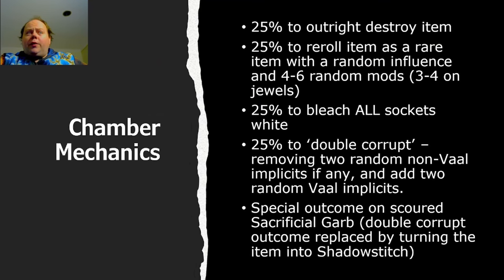So firstly, a quick recap of the corruption chamber mechanics. You'll need to spawn this by using a number of Alva missions in order to create a temple that has a Locus of Corruption in it, which is a tier three version of the corruption chamber. You're not always going to be able to do this every time, but you will get them occasionally. The corruption chamber when used on an item has a 25% chance to outright destroy the item — nothing's left, no brick version, it's just completely gone. There is a 25% chance to re-roll the item as a rare item with a random influence type and four to six random mods, three to four if the item is a jewel or otherwise capped at four mods. It'll have a 25% chance to bleach all sockets on the item white, and a 25% chance to double corrupt the item, which means up to two random non-vile implicits are removed and then two random vile implicits are added.